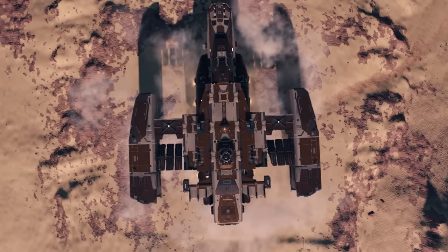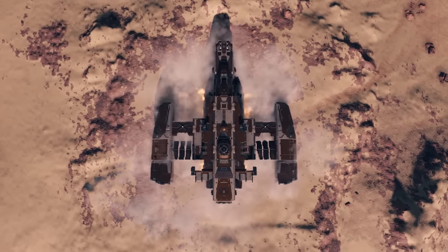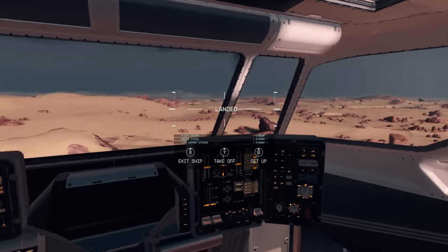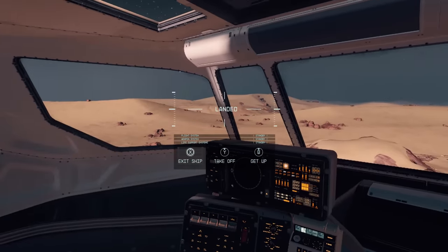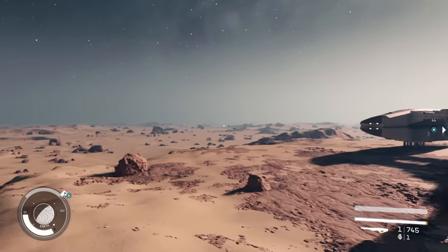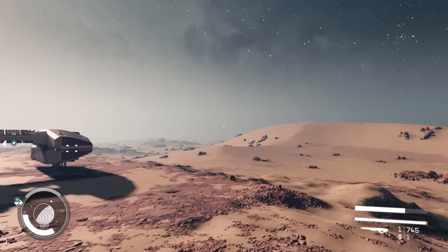So those were five free ships you can get in Starfield for the low, low price of absolutely nothing — besides time, of course, arguably the most precious of all currencies. Thanks so much for watching. Be sure to give it a like if it helped you out, and for more Starfield guides, subscribe to the channel.